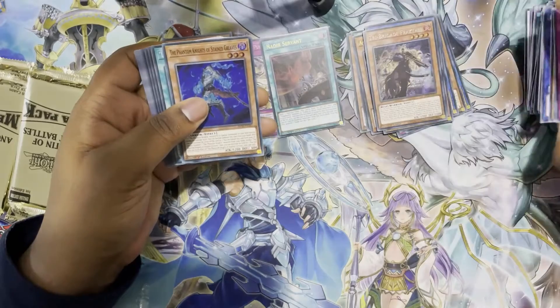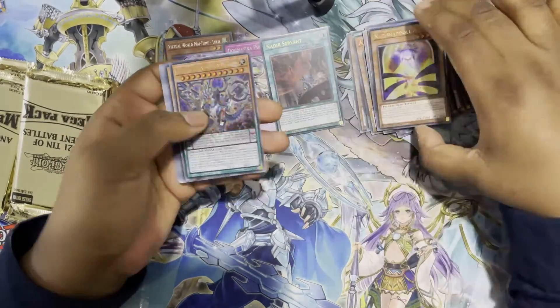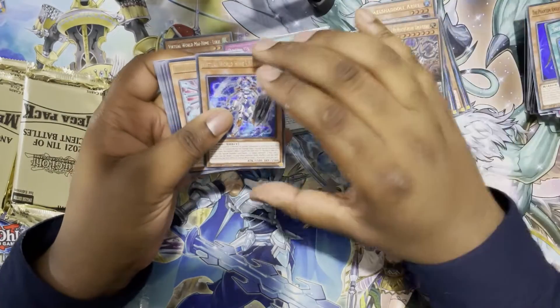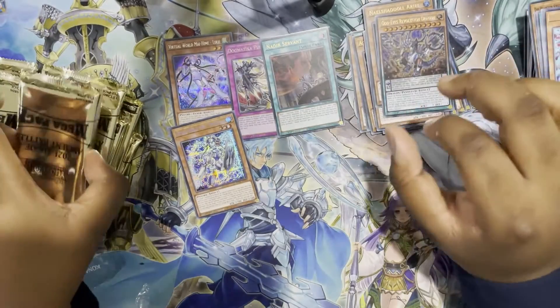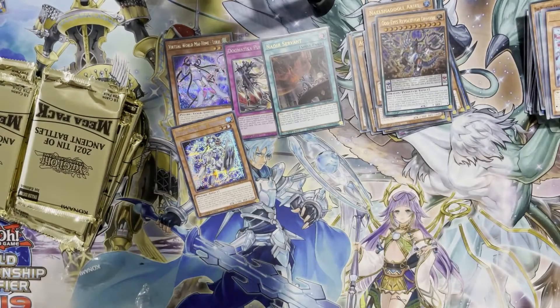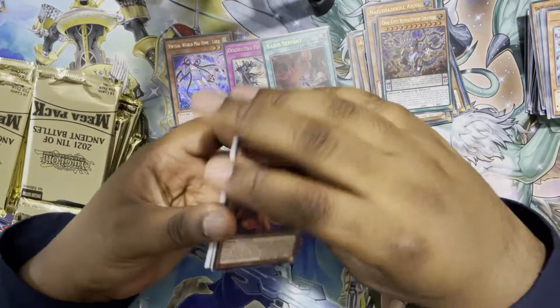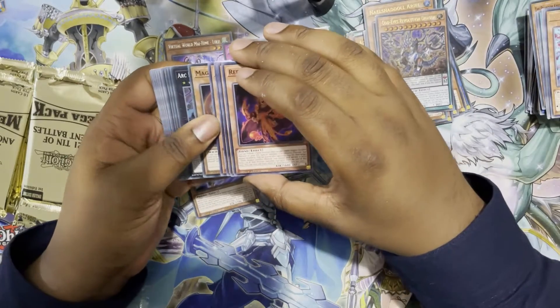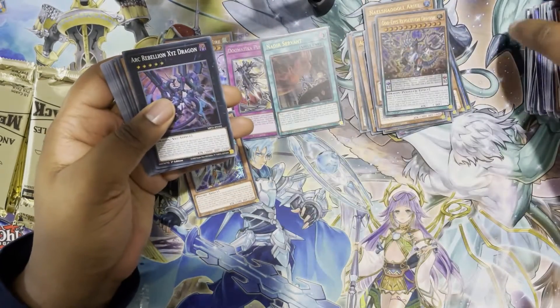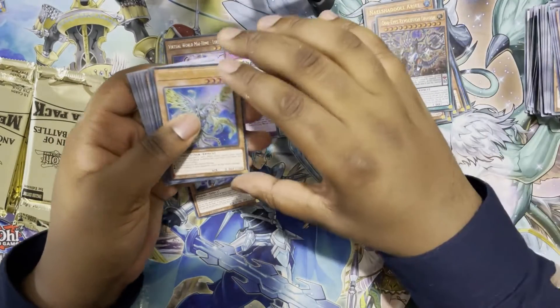We've got a Stained Greaves, Hort of Clare, Aerial, another Revolution Dragon — great to get that playset — and another Nian. I don't know how many Nians I've got, but it's definitely nice to pick up another one. The Virtual World cards really do look great, especially that Prismatic Secret. I would like it if Konami just respected us a bit more — don't make Virtual World a poor guy's deck by making half the cards common. Let us have a bunch of secrets. A fully secret Virtual World Architect would be quite cool.